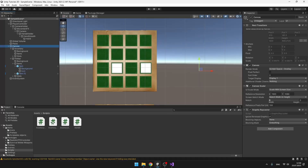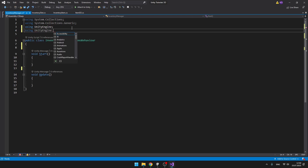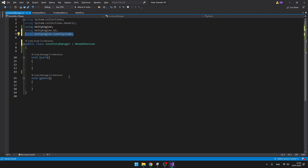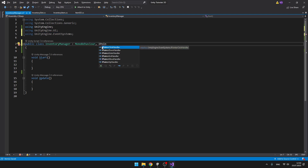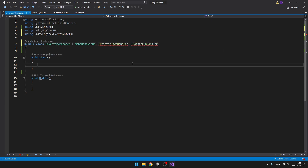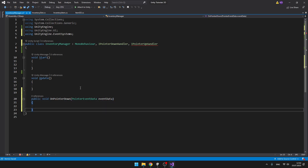Now we can get to the main part, which is the InventoryManager. I'll put it on the canvas and open the script. Here I'll add using UnityEngine.UI and using UnityEngine.EventSystems, which allows us to detect if we are clicking on items. Next to MonoBehaviour, we'll implement two interfaces: IPointerDownHandler and IPointerUpHandler. If you're not familiar with interfaces, you can check one of my other videos. We then need to implement the OnPointerDown and OnPointerUp voids — make sure they are public and have PointerEventData in the parameters, which contains data like the clicked object and which mouse button was used.